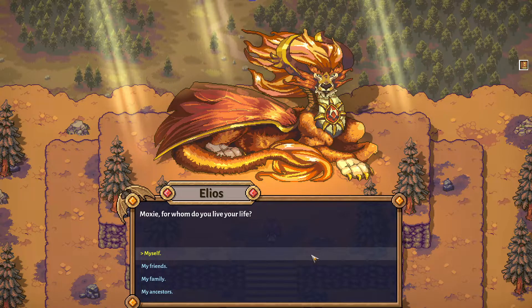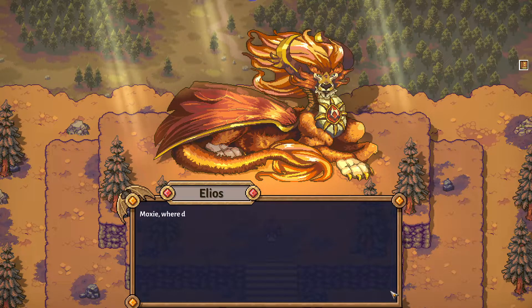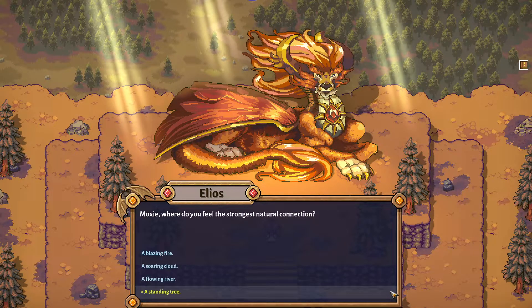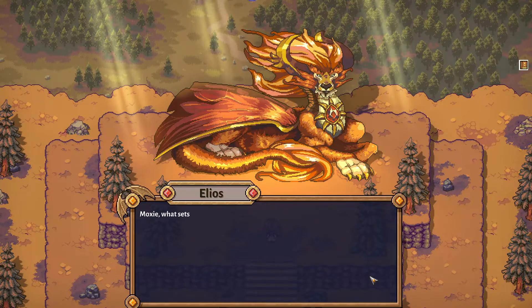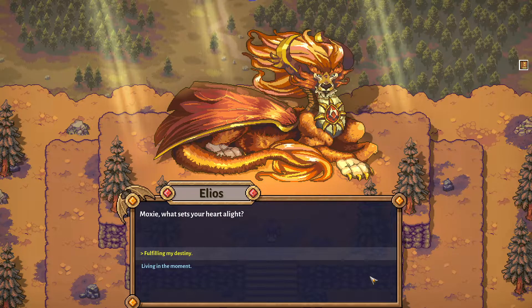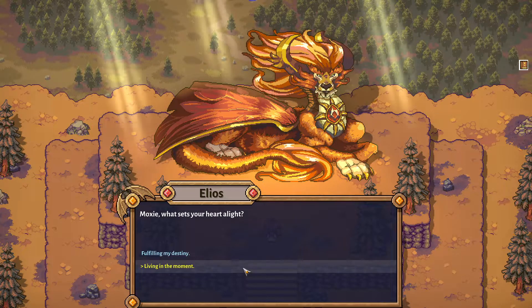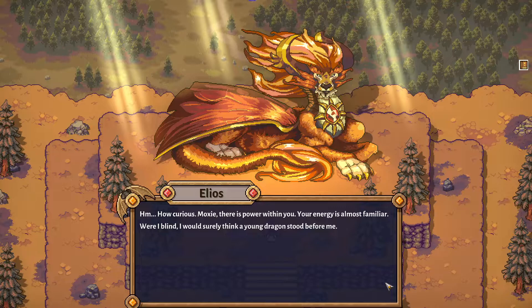I'm selfish - I live it for myself. Yourself, I see. Indeed, every tree in the forest must lift itself out of the dirt. Moxie, where do you feel the strongest natural connection? A flowing river, for sure - I have always felt connected with water. Moxie, what sets your heart alight? Probably living in the moment more than fulfilling my destiny.